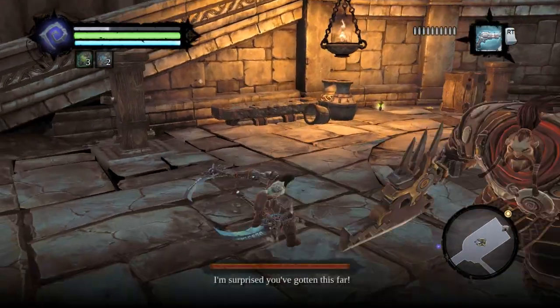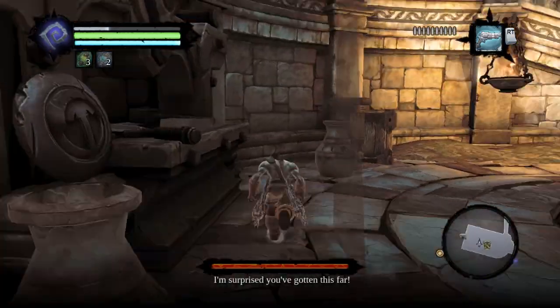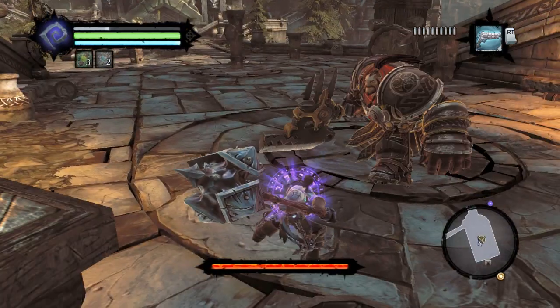So there he is — select the fight him button. Now the important thing to know about fighting Thane is that you gotta keep dodging.